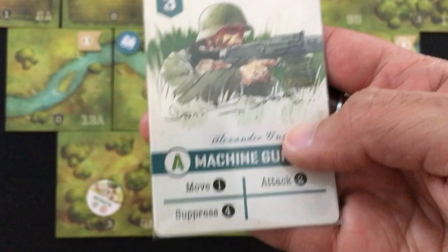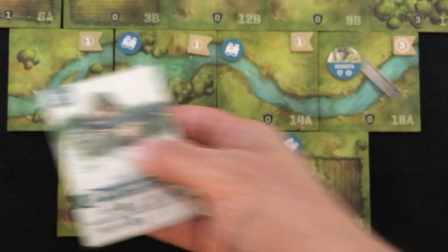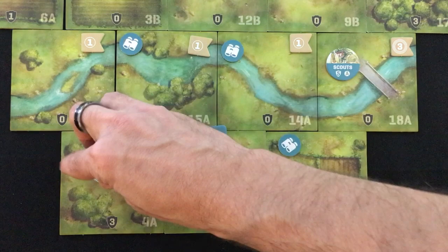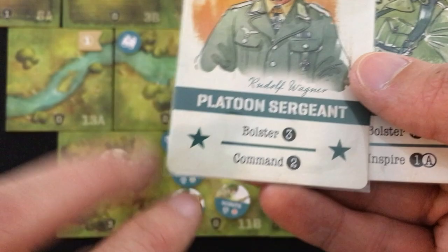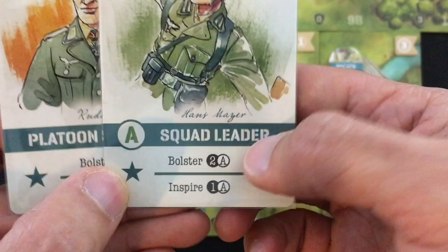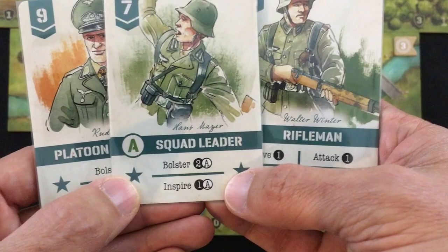Back to our friendly machine gunner — even though he rolls two attack dice, it only matters if you get at least one hit. Rolling two hits doesn't affect the target any more than one. If you hit with suppression, you just flip the target over, and the next time they would act, they instead just flip back — that's their entire action. We also have command cards: the platoon sergeant and the squad leaders. The platoon sergeant can command two, drawing two more cards into your hand, or he can bolster three. The squad leader can also bolster, but only units in his squad.